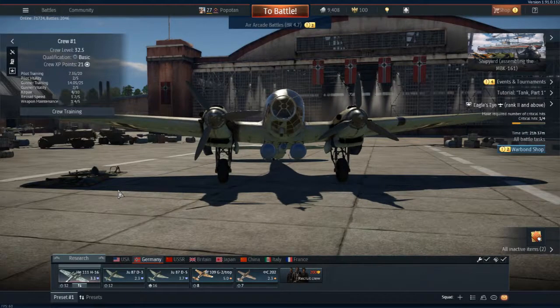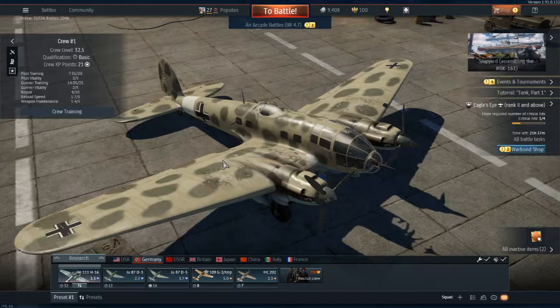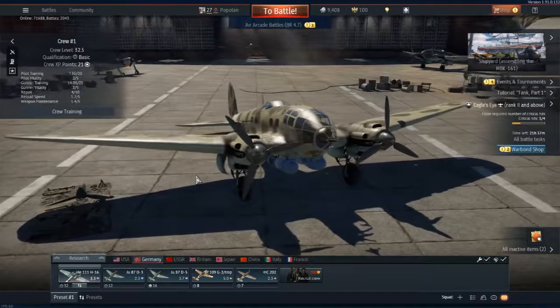Hello ladies and gentlemen, boys and girls, children of all ages — this is the great and powerful Zilla. Today we're going to do a War Thunder video, just the planes part. Since last time we did the Americans, today we're going to do the Luftwaffe — the German ones that I have.